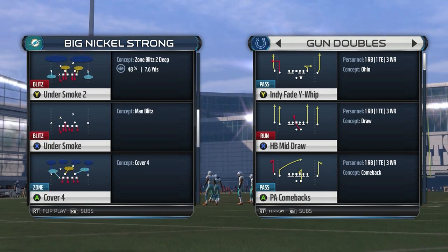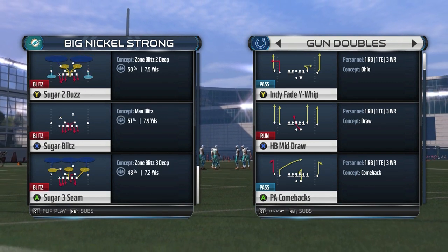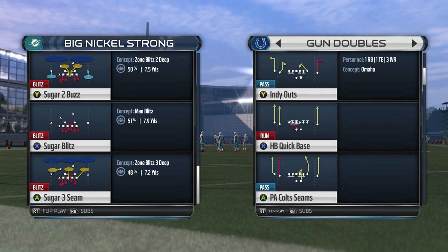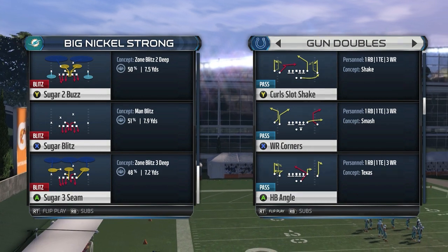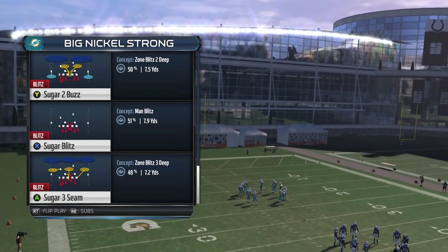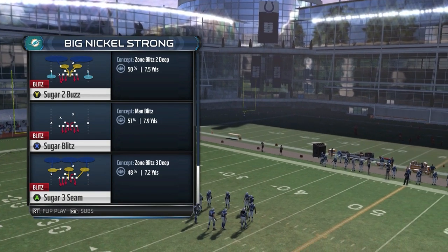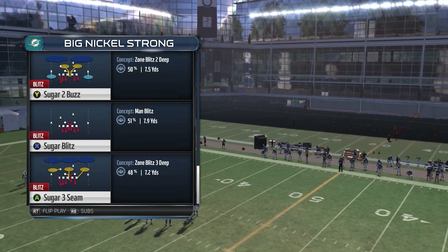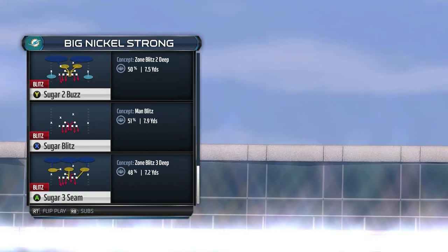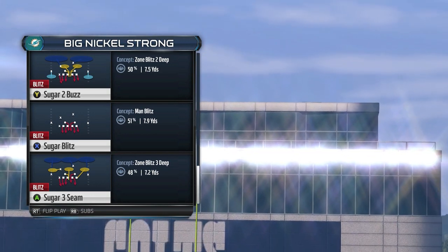We're not going to actually use the play called Sugar Blitz. The main two plays we're going to use out of the big nickel strong formation, out of the multiple defensive playbook, are Sugar 2 Buzz and Sugar 3 Seam. One is a cover 2 shell, the other is a cover 3. The weakness of the cover 3 Sugar 3 Seam is going to be the flats, and that's going to be the strength of our Sugar 2 Buzz. So if you mix both of these together, you're going to have an effective pass defense.